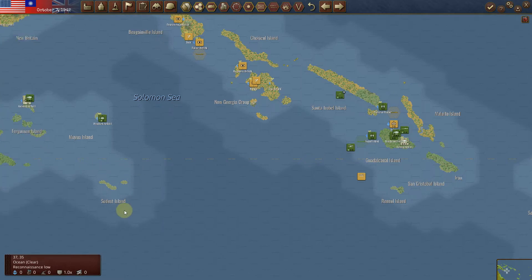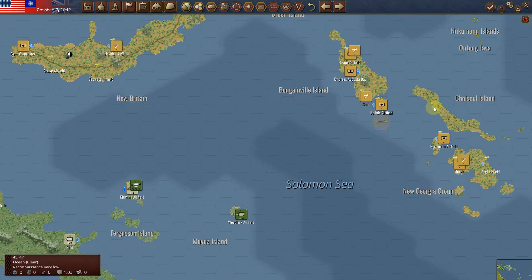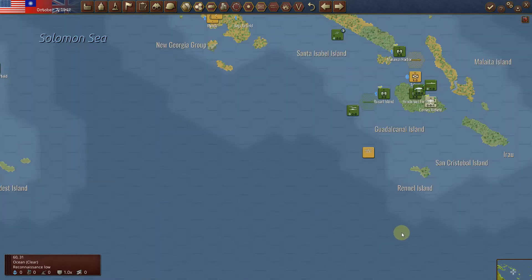I'd like to start getting ready for some invasions here. I've brought a marine unit to this particular location, and the idea is I'm going to be using this marine unit to land on the island here and capture that port immediately. As long as I can capture the ports quickly, that'd be much better.